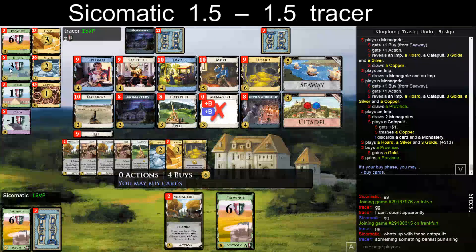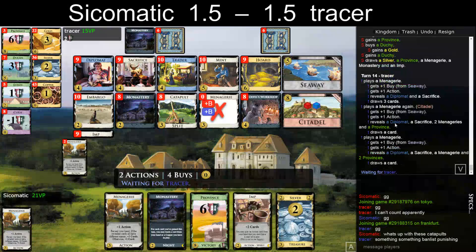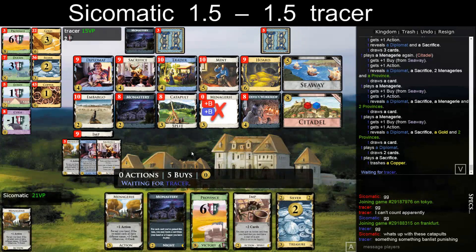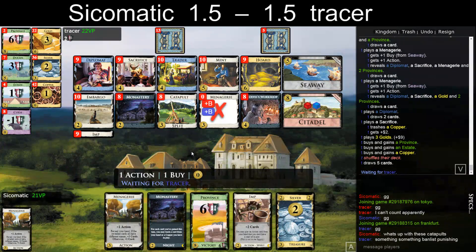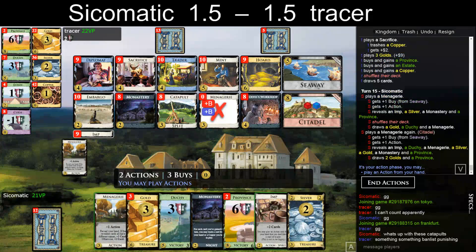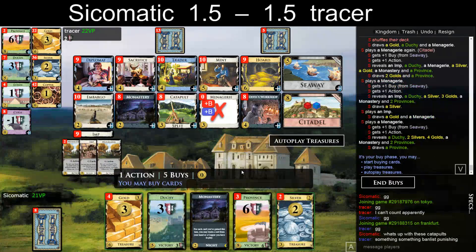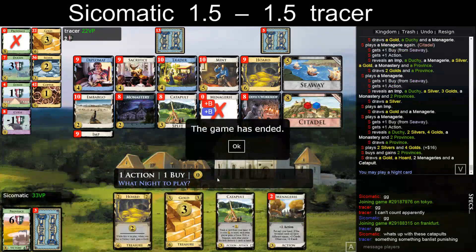Oh man, all these Golds — I mean, they're fine. So what does he have in hand? Diplo, Sacrifice. Same question — do I wanna play the Imp? I don't get the Copper bar really. I think I should play the Menagerie. Looks good — just double. That's nice. I think Hoard was reasonable here.